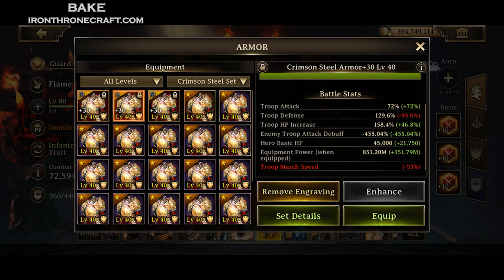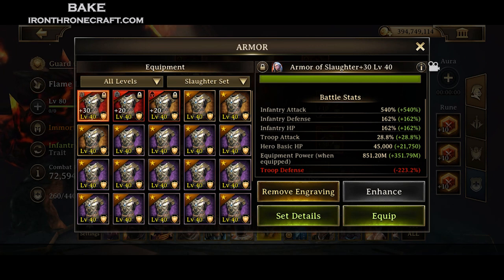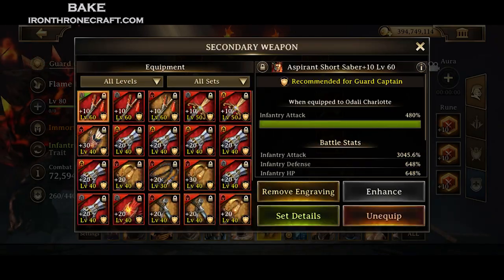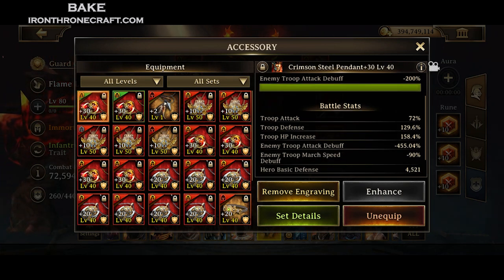For head and chest slot, I use Dark Lord because of the defense buff on Dark Lord. Crimson Steel is incredibly good — it has a ton of HP and a ton of attack debuff. If you are single-type, you can also go with the single-type level 40 gear like Slaughter: 162% defense and HP for infantry. Your three options for head and chest are basically Dark Lord if you have a whole lot of troops, Crimson Steel if you want the HP and the attack debuff — just as good as Dark Lord, and way better if you don't have as many troops — and then the third option is just single-type.